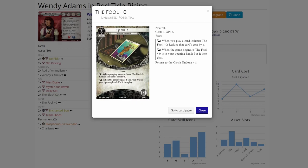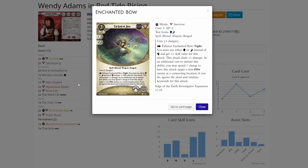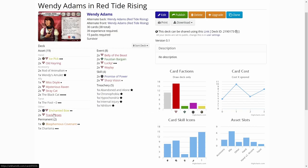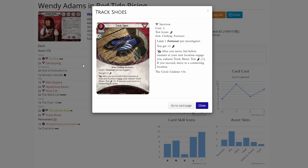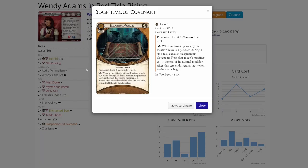I decided to try out the Fool. If I get it in my starting hand, it's great — it will cheapen cards I'm playing, so some economy there. Then we didn't want to leave out any forms of fighting, so I have the Enchanted Bow. If we have to play this, we are getting rid of the hand slot items, but I think Wendy can investigate without those also with the help of some events or skill cards. Then of course Track Shoes — a staple card for any agility survivor. Because we are adding some curse tokens into the bag, I added a Blasphemous Covenant into the deck. For deck creation you choose either blessed or cursed; I chose cursed, so I can have this in my deck. This helps out if we draw those cursed tokens.